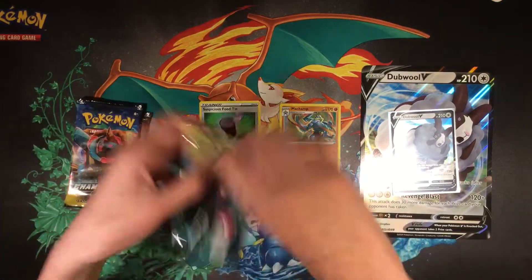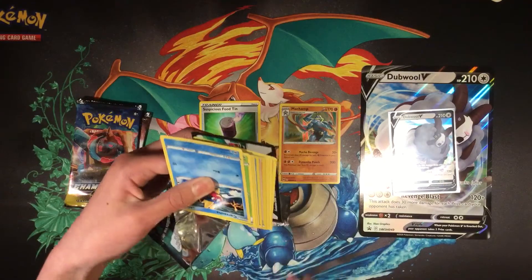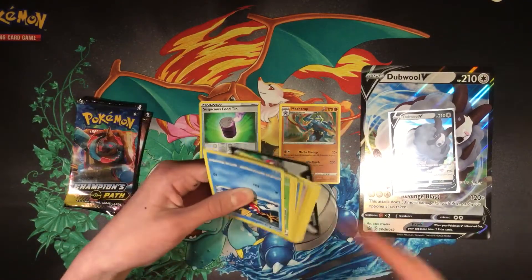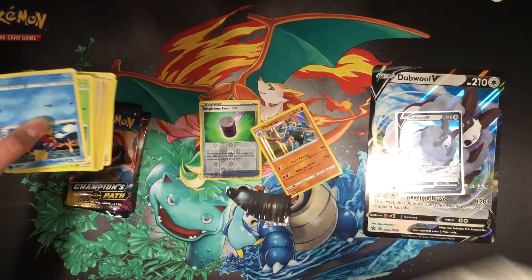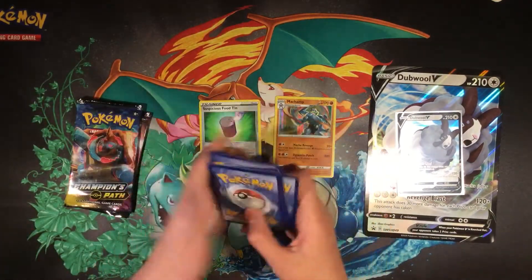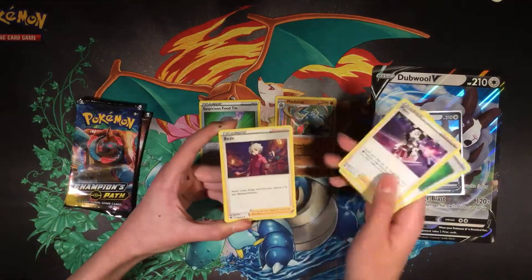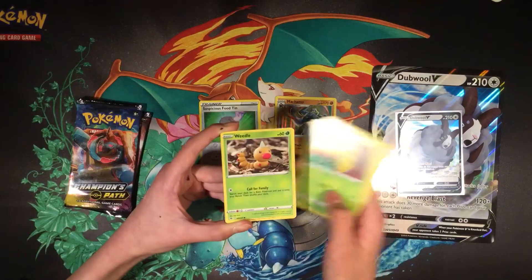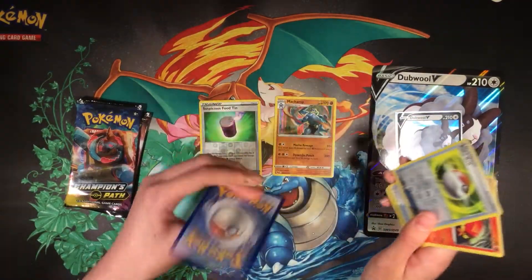Okay, next pack. Here's the code card. For the front, we got Metal Energy, Baydee, Hakuna, Weido, Poké Ball, Poké Ball again, and Marnie Holographic.